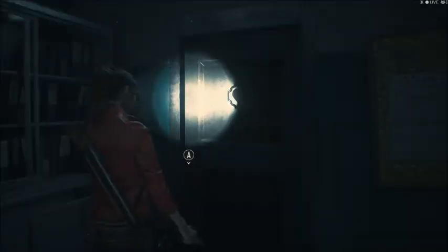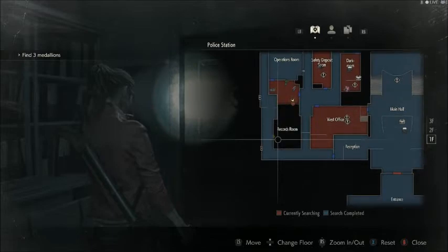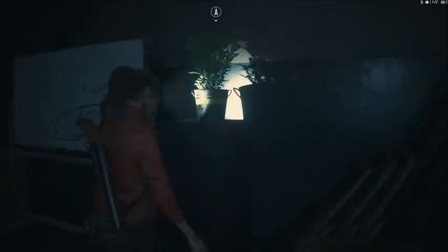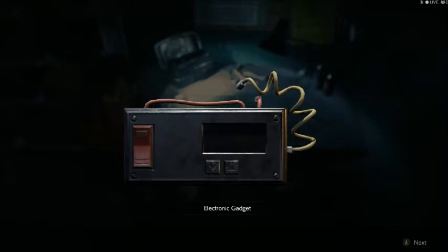A door locked with the heart. So I can use either the club key or the heart key to get into the records room. I believe there was a flash grenade I left in here and a regular herb. And now I have no room for it — crap. In the locker room — cap. I don't know if I've come across that. That's obviously for one of those electronic gadgets.